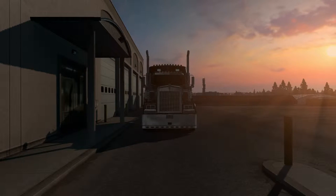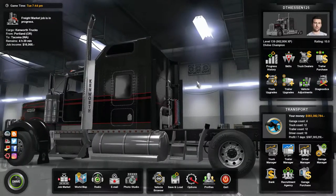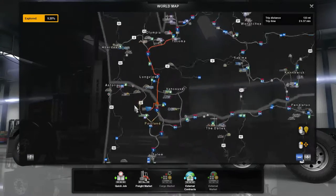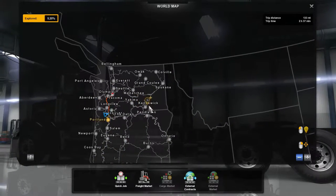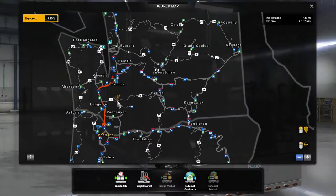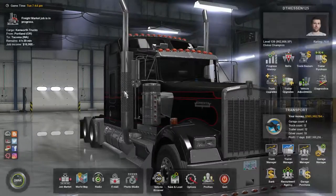Hey, what's up guys, welcome back to another video. Today we are back on American Truck Simulator. I just got the Washington DLC map, as you guys can see if we go to the world map. I have Washington now. I've already got a load selected and we're gonna go from Portland to Tacoma.